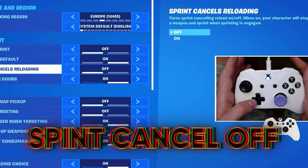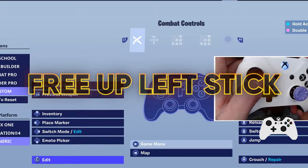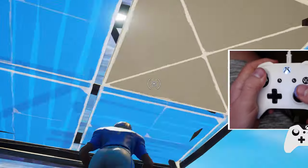Auto open doors — turn that on. Sprint cancels reloading — off. Sprint by default — on. Toggle sprint — off. Sprinting all the time will free up your left stick, and you can use it as an edit bind, so you can edit while moving.